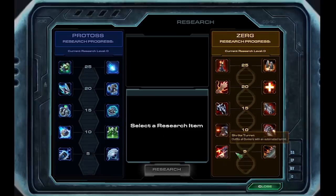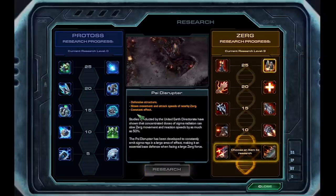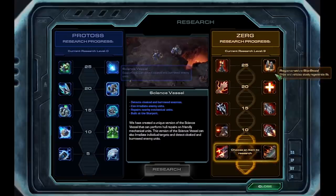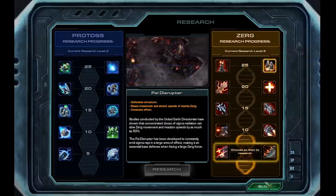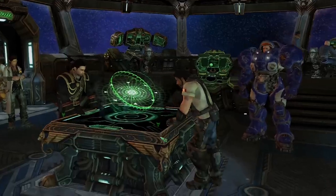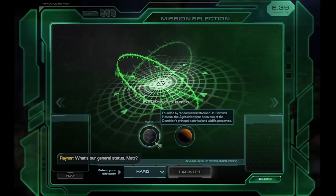Similar to the armory, the lab gives me cool structures and units when I get relics and biomass throughout the campaign, and I can only get the science vessel. There's also the Psy Disruptor, but the building has different abilities from the original games, so for the sake of challenging myself I won't use it unless I have to. With that out of the way, I move on to the next mission.